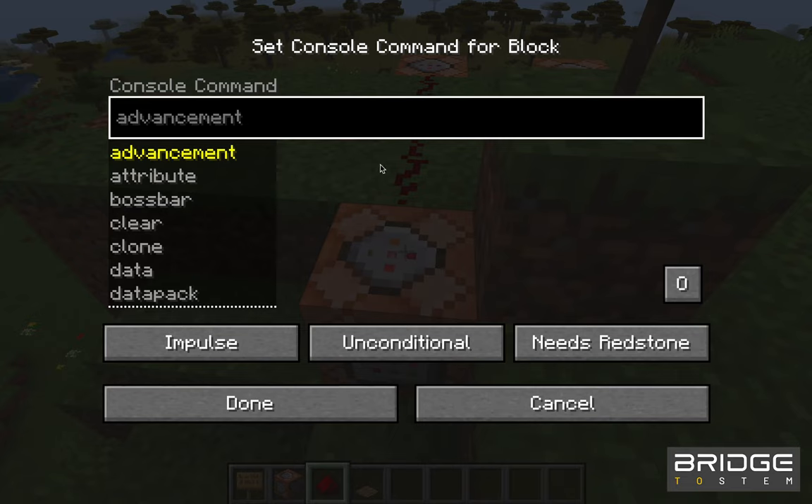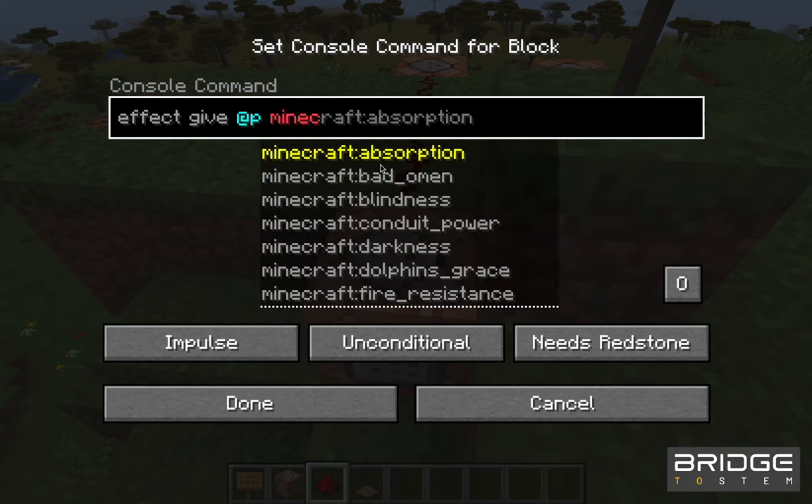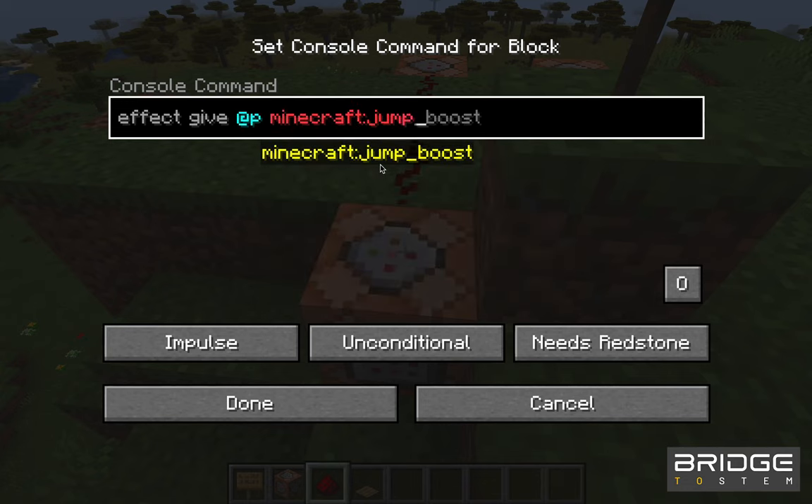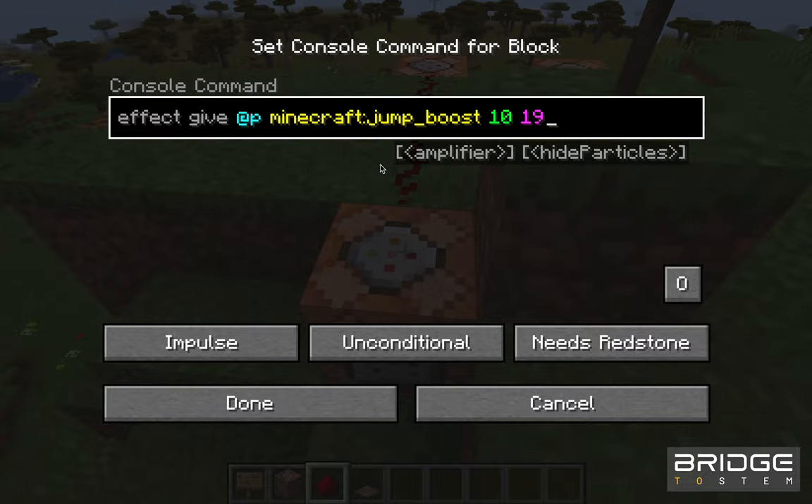So now we've added a third command block and we're going to give it an effect called jump boost. This is going to give our player their first superpower. We're going to set the effect level first and then the amount of seconds the effect will last for.